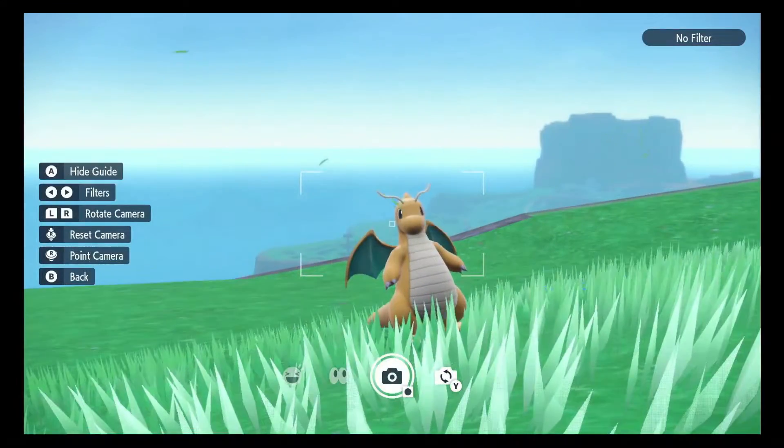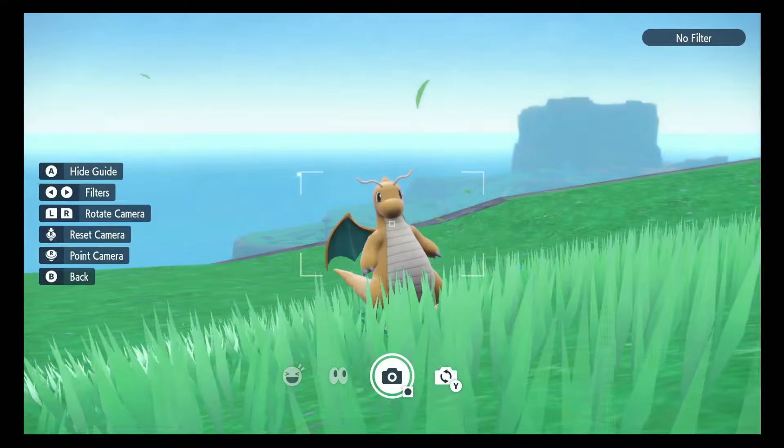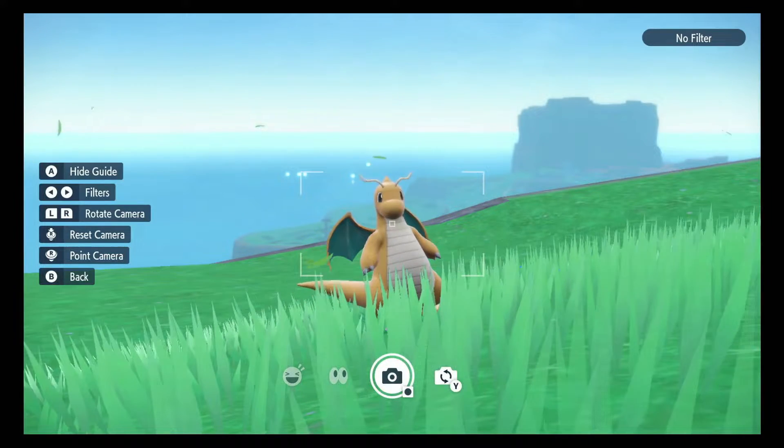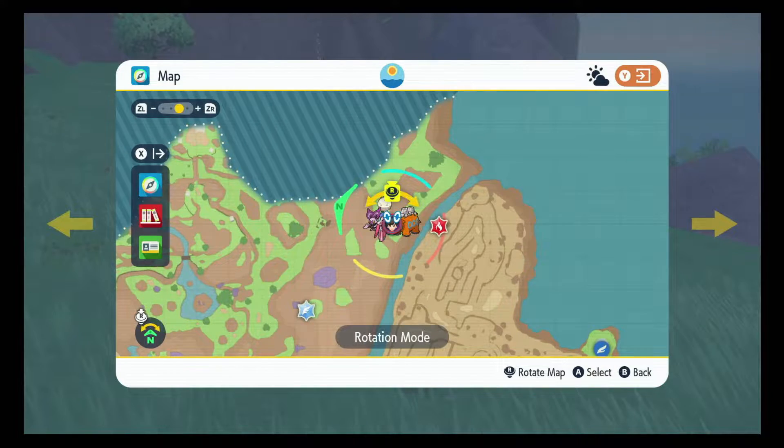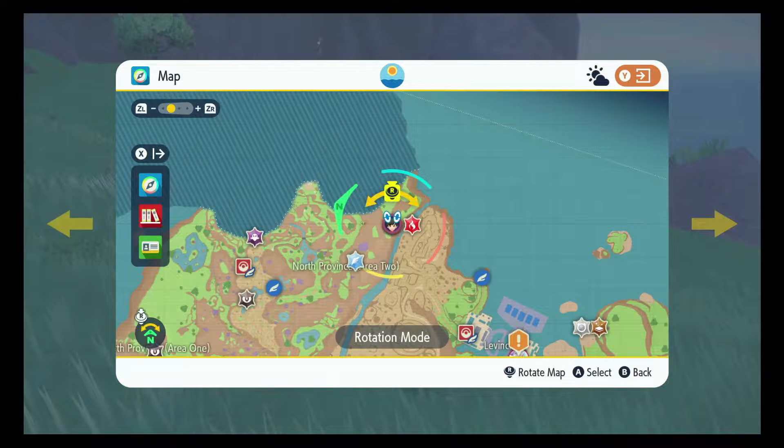Here's where you can find Dragonite in Pokemon Violet. Once you've completed Path of Legends, you'll have the ability to scale cliffs, and then you just go right over here on the coast by Lavincia.